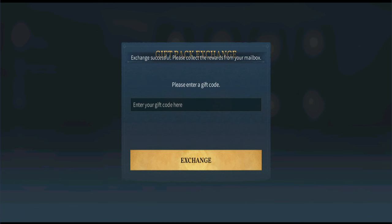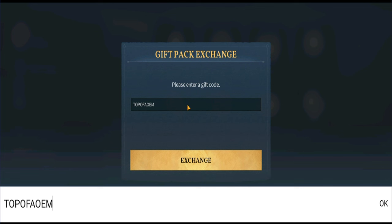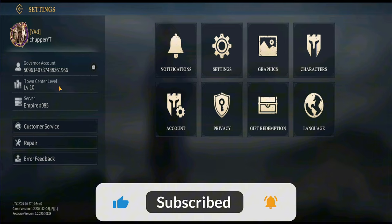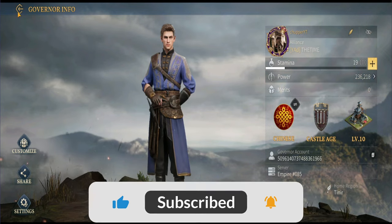We're at three now. The last redeem code is going to be 'topofaoem'. Exchange that one. So we have all the redeem codes exchanged. Now let's check out which rewards are included.